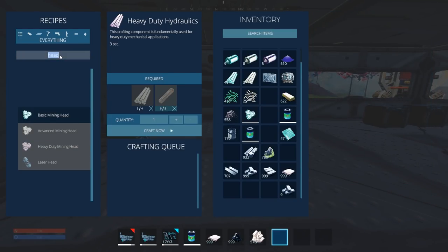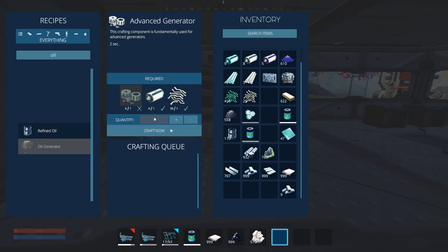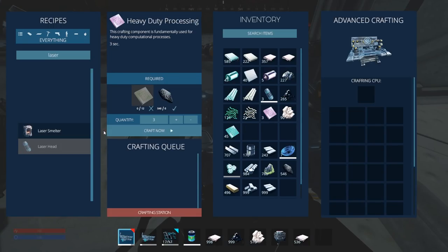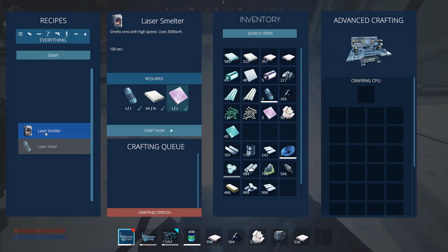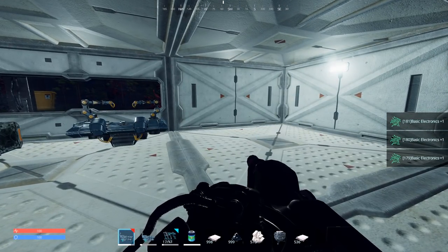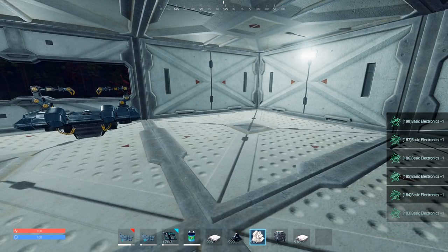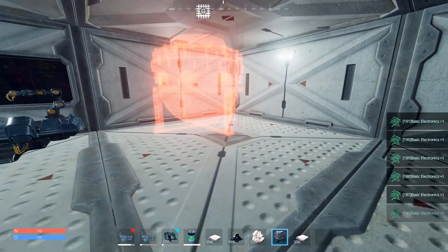Let's make the oil generator. All we need is eight of these — but we don't have enough. Let me make a bunch more of those. Let's make 50. There we go — laser smelter, very cool. Last time I was on the other server I found a laser smelter but it didn't work, so I'm hoping this one will. Let's go ahead and lock it into place.